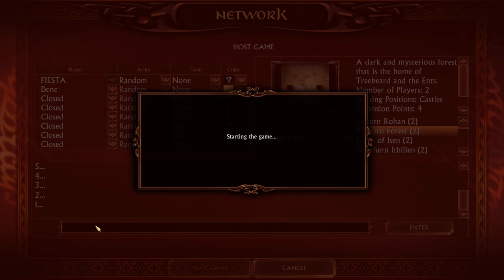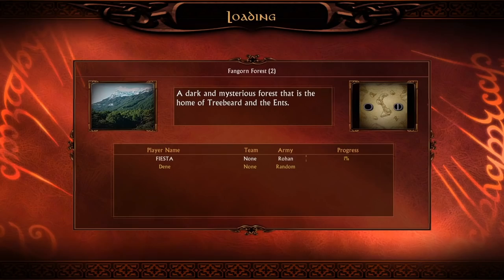Hello guys, today we're gonna play 1v1 in BFME 1 patch 1.06 on the beautiful map Fangorn Forest in a random mirror, and we get to play the Rohan faction. That's nice because now we can actually recruit some Ents, since this is the homeland of Treebeard and his Ent friends.